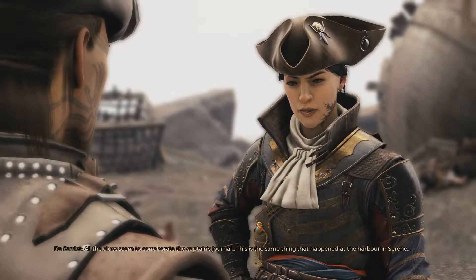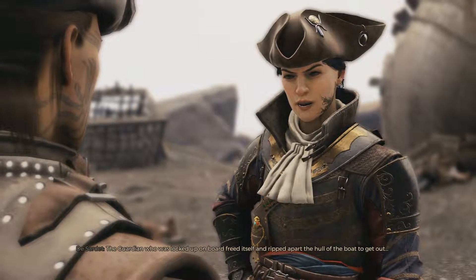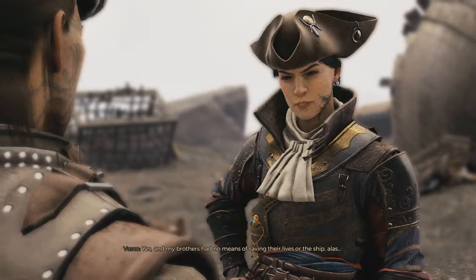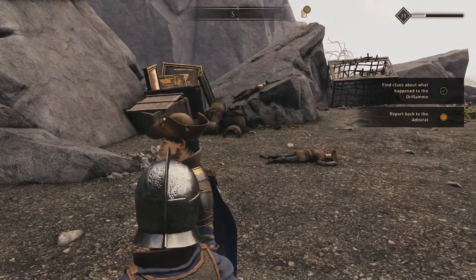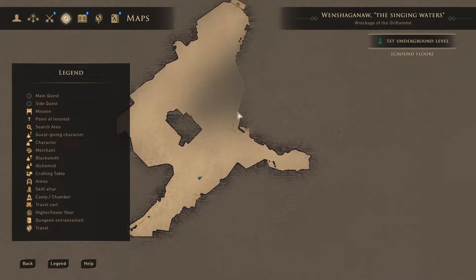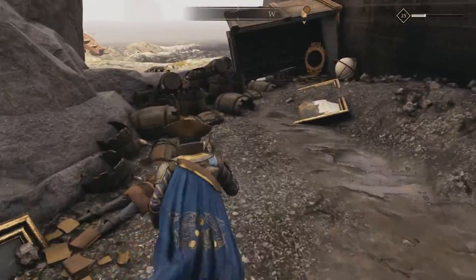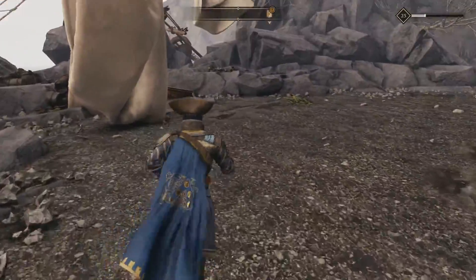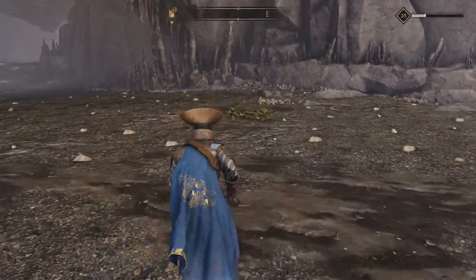All the clues seem to corroborate the captain's journal - this is the same thing that happened at the harbor in Serene. The guardian who was locked up on board freed itself and ripped apart the hull of the boat to get out. The captain's journal will serve as proof. Now I have to report back to the admiral. There isn't really any fast travel spot nearby, so I'll head back to New Serene to speak to Admiral Cabral.